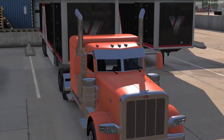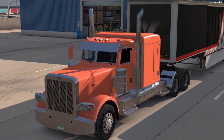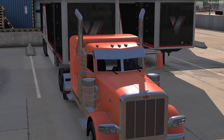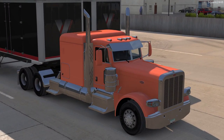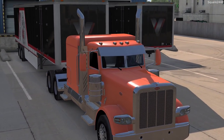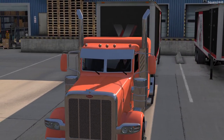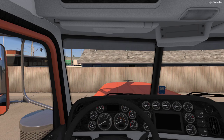Welcome back to American Truck Simulator. Today we'll be using this Peterbilt 389 Low Roof Sleeper to haul a load of tires from Yuma, California to Phoenix, Arizona. It weighs in at just around 42,000 pounds and we are being paid just around $8,000 in-game to haul this, and we will be going a little bit into the overnight, which should be okay.